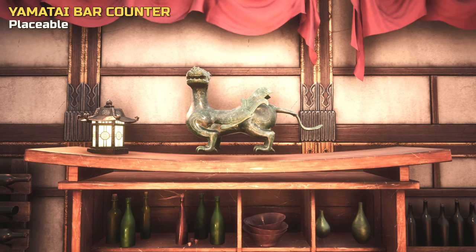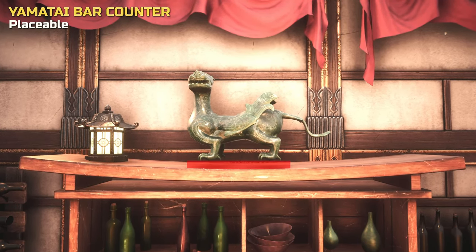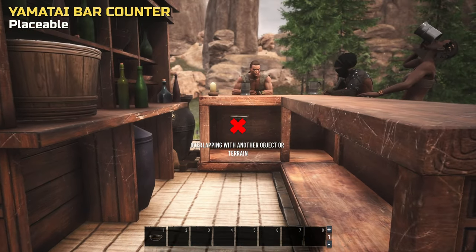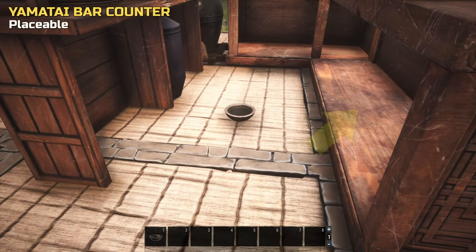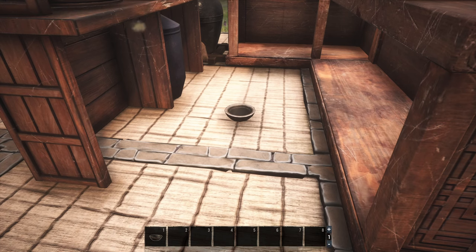The top of the shelving unit is also slightly curved, which looks great, but when placing items on it, it causes them to float. Then there's also some major empty space we can't use. Now to be fair, the original bar counter has the same issue. We would have loved the option to use this large space under the counter, as well as this space below, but it's sadly not made that way.